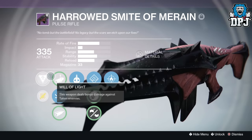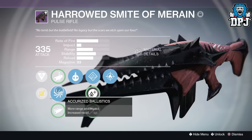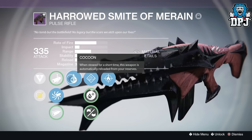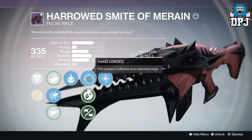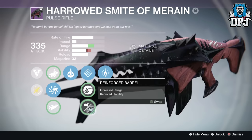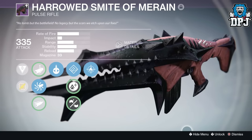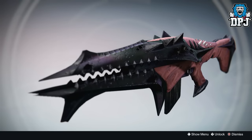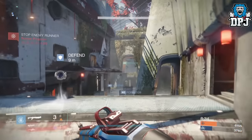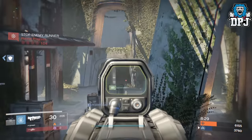The last weapon I have which falls under this category is the Smite of Moraine. It's a raid weapon dropping with a variety of different perks — mine has Cocoon, Hand Loaded, and Firefly, and it tears it up in PvP. There used to be a time where this weapon, as a 66 rate of fire pulse rifle, was the only legendary in its archetype that could two-burst headshot kill in PvP. Like the Red Death, this weapon has an impact of 15, slightly above weapons like the No Wind's Mercy and the PDX-41, and is capable of more damage in PvP with the right setup.